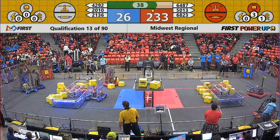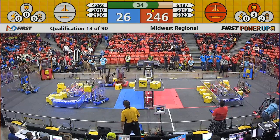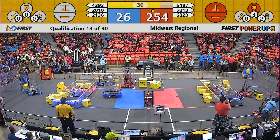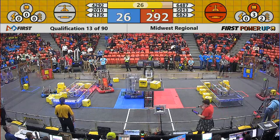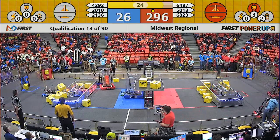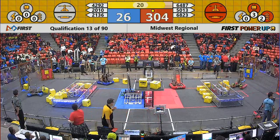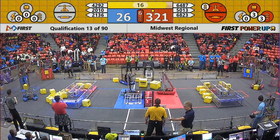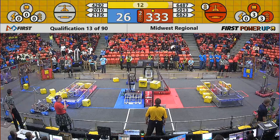Red Alliance is working on their boost power-up, and 6487 keeps on passing those power cubes in. One more power cube means that your Red Alliance will start to earn 4 points per second for a boosted switch and scale, with 30 seconds remaining in the match. 2010 is up on the platform right away. Let's see if those ramps come down — they do. Ramps for 2010. We see PorterBots move toward them. Let's see if their final partner IMF will do so as well. 15 seconds left, and a boost for your Red Alliance.